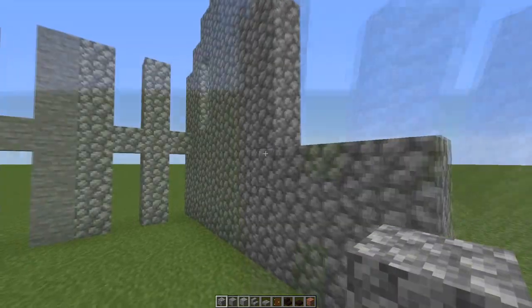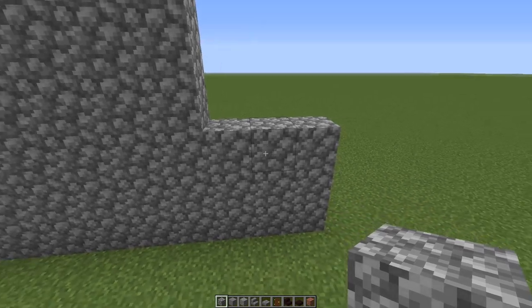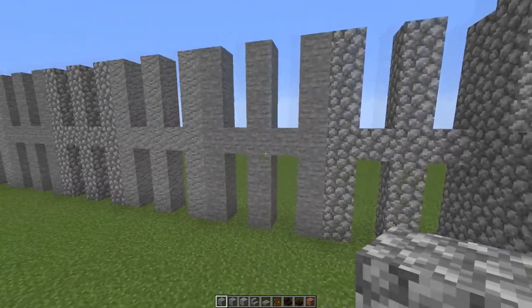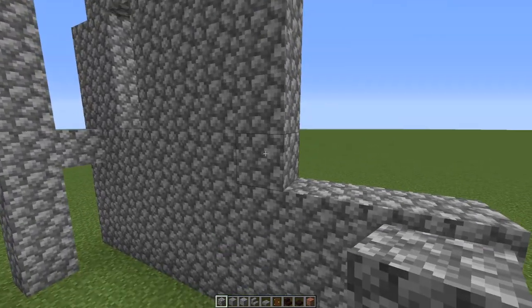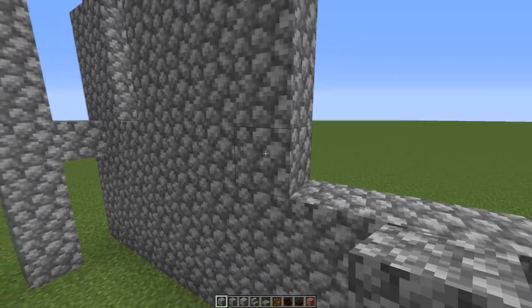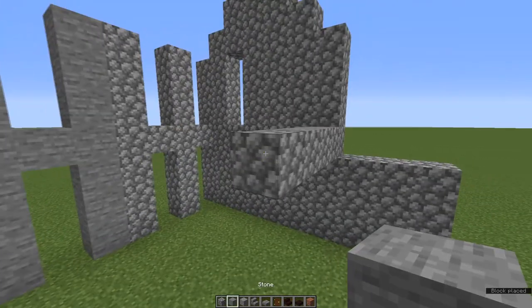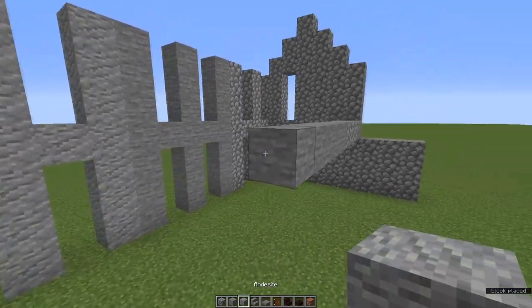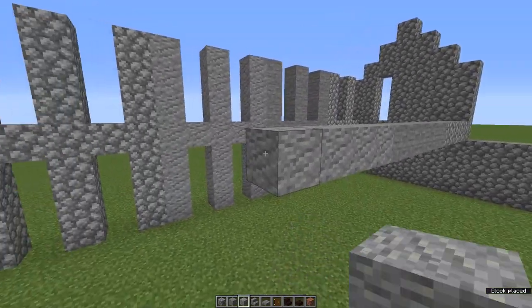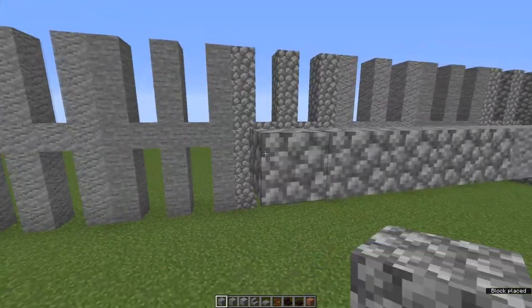We're going to go around the back now. These bits at the back — the little laundry areas of the terraces — need a little bit of thinking, so we'll do the rest of the back first. On this back one, we're going to go five blocks. Now we're going to take our next color, five blocks. Then the material for our third house, and keep doing that all the way down.